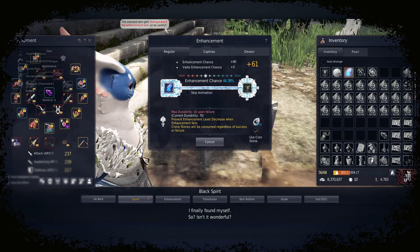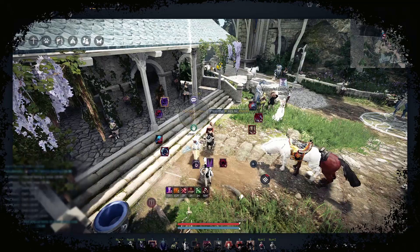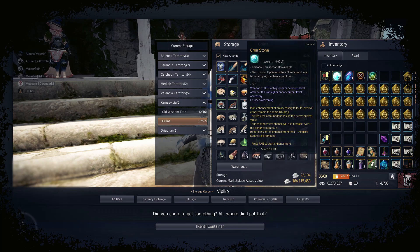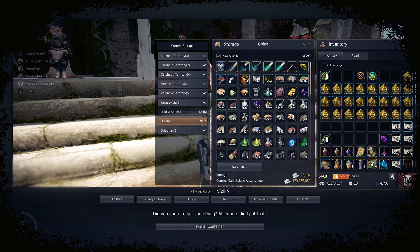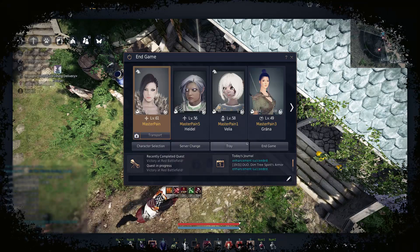Even though one piece is still missing — TET Nouver — this setup opens the door to enjoy the RBF and any PvP gameplay with my main character instead of the trial one. Just getting these TET armors is the key here.